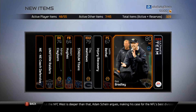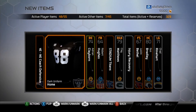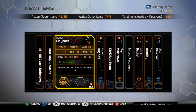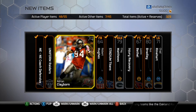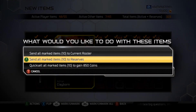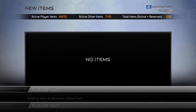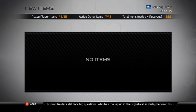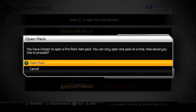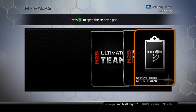Again, not much in these packs. I keep paying attention to the overalls and I really shouldn't because overalls are so skewed in this game — what you really want is chemistry. That's the man defense I want though, so that'll work with my Richard Sherman. I think I'm going to end up running short pass offense and man defense, but it all depends on what I pull in these packs.